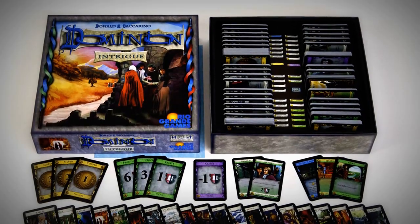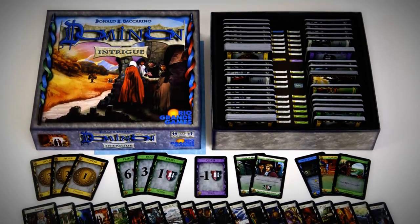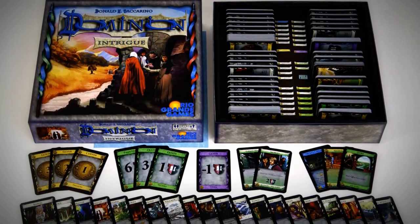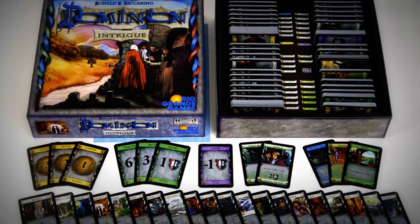The game ends when a few stacks on the board are depleted. Then you look at your deck, ignore all cards without points, and count the victory points. Whoever has the most points wins. It's a pretty basic skeleton that Dominion created, but it's one of the most successful because it's so simple.